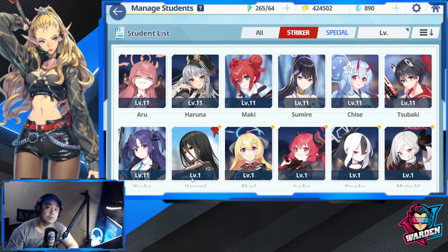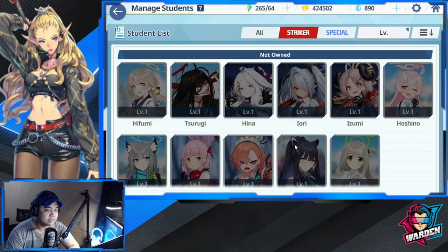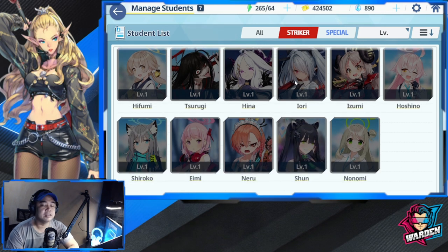For the desired heroes to look out for — I got around three in my first four rolls. For strikers, you should get Aru and Aruna. Subaki is easier to get since she's two-star. Haruna and Aru are three-star. For the ones I haven't gotten yet — Hina, Iori, and Shun — they're also top-tier, so aim for those five or six strikers in your pulls.